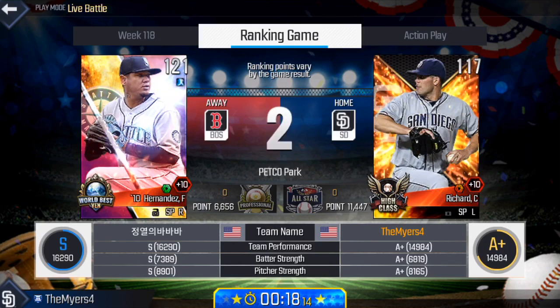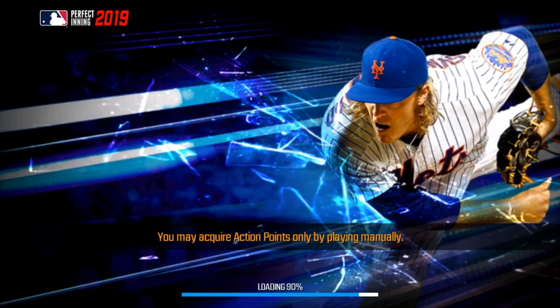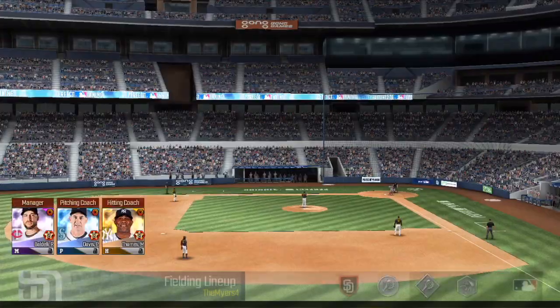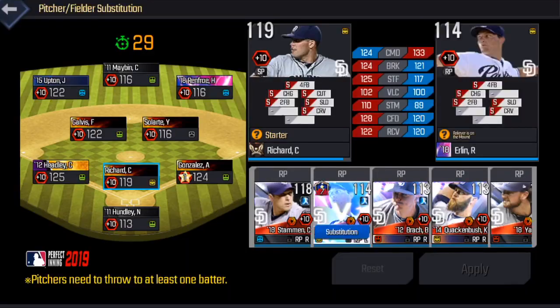We're going up against this Korean player and Felix Hernandez. We're playing at Petco Park — our home — hopefully that'll be an advantage for us. We're going to substitute Clayton Richard out; in comes Robbie Erlin.